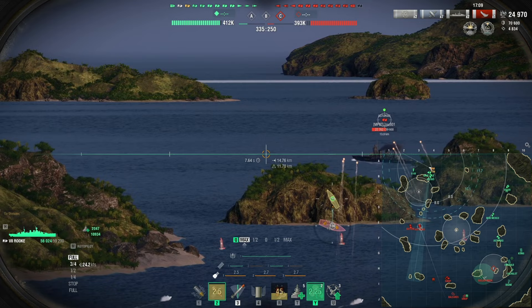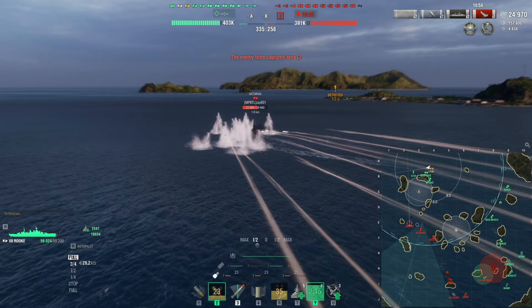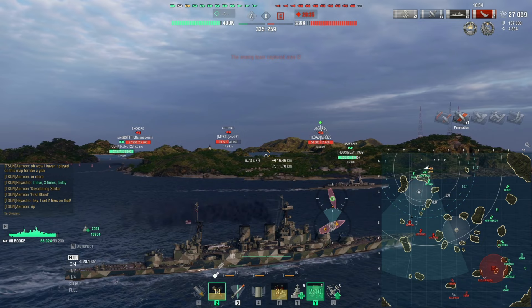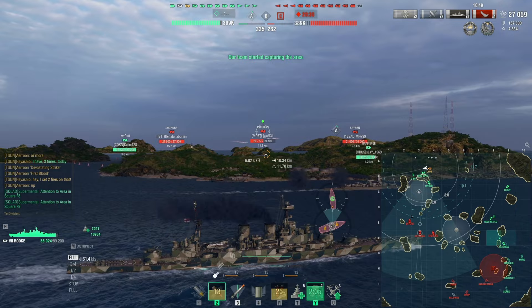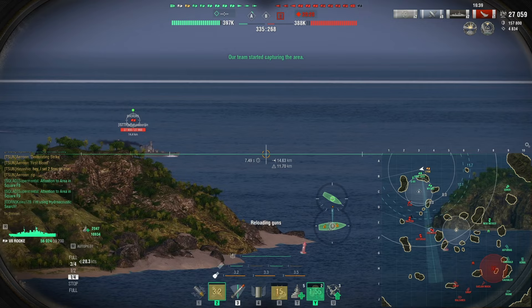Now we use speed boost to push up with the rest of my team. Because the Königspag went down, we probably have a ship advantage on this side. On top of that, I'm in a division with Streps, which means I'm going to have support. I think a push here is going to be just fine. They have a Bayon incoming, but the Asturias is sailing away. There is a Shores also coming closer, but for some reason she decided to turn and show more side.